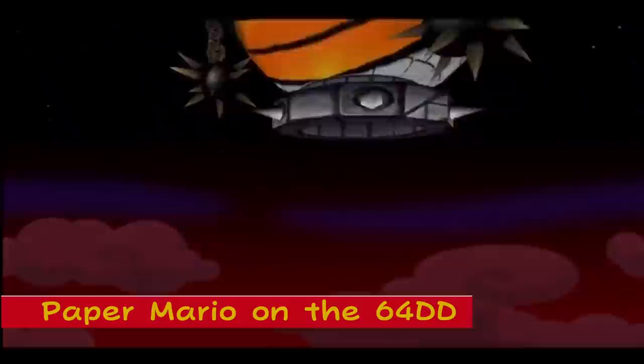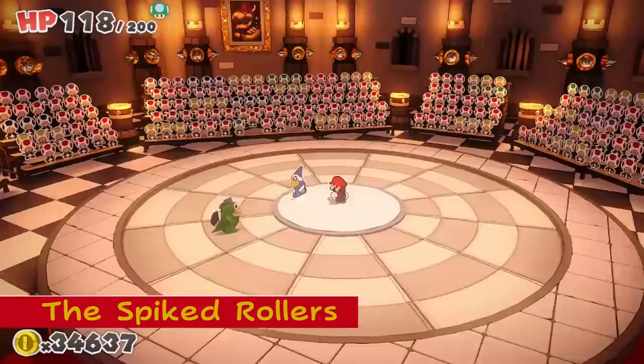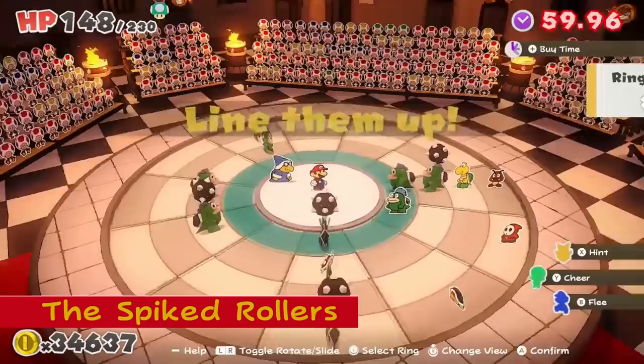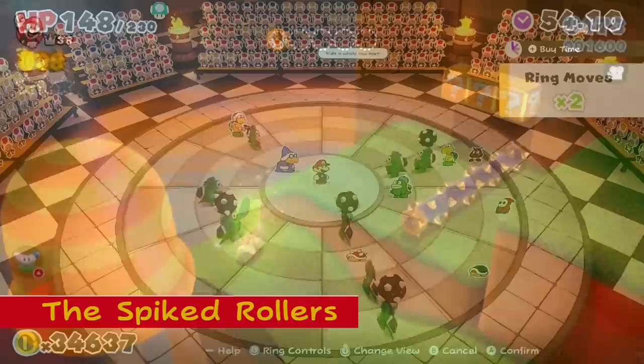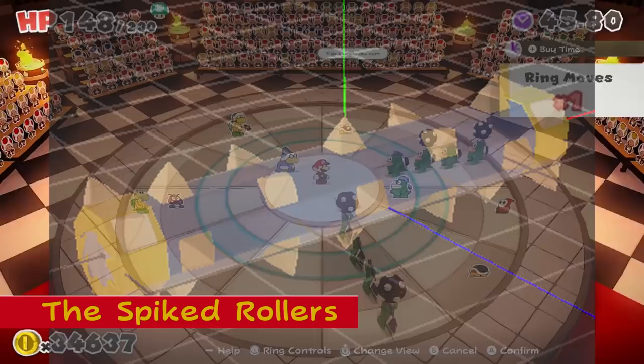Spiked Rollers: In Paper Mario The Origami King, there is one room inside of Bowser's castle that contains weapons used by the Spikes — their spike balls and their spiked rollers from Super Mario 3D World. While origami Spikes in this game can spit up and throw spike balls, the rollers are never seen. Despite this, there's a dummied-out model associated with them that depicts this same roller.